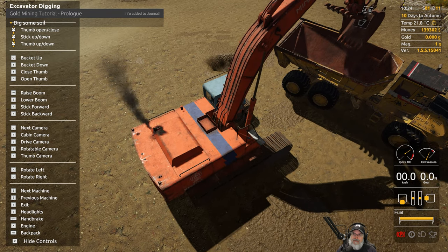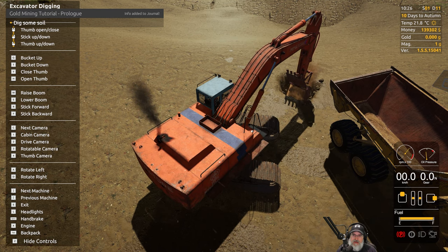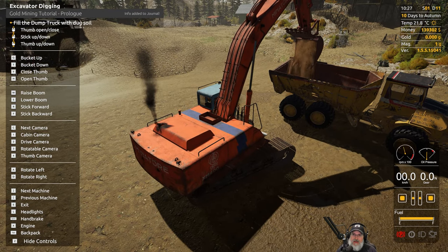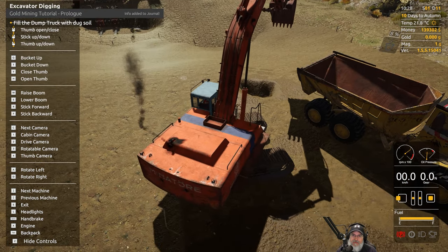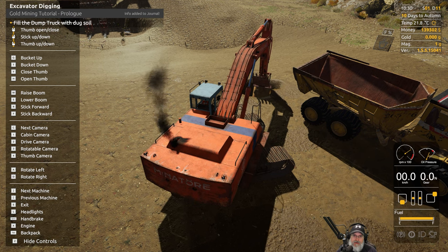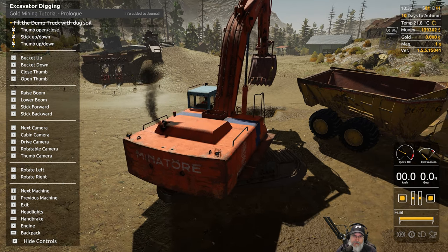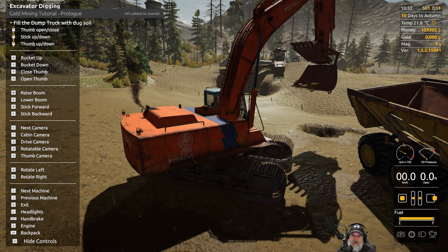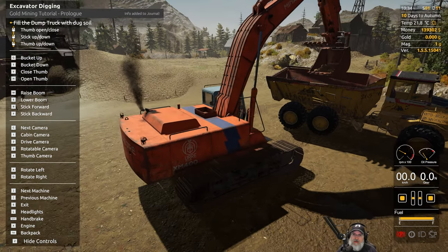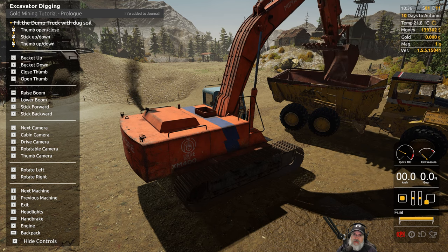I'm not an excavatorologist, but my understanding is when you dig down you want to move the stick and the bucket simultaneously while lifting. So let's go down, move the bucket up, lift this guy over here, then switch views. Open the bucket and lift up — that's as high as it'll go. Down and scoop as we lift up — this is kind of fun! I keep hitting the bar, but the idea is to do the arm and bucket moves together.